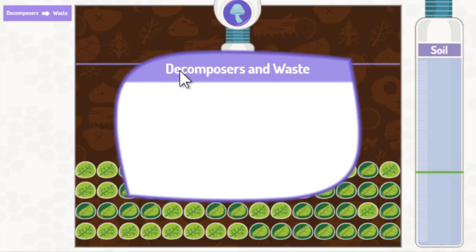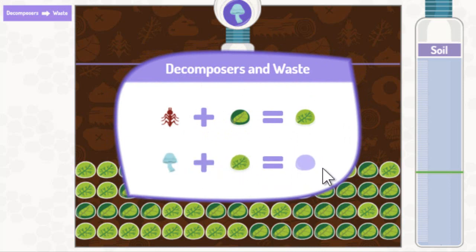Here are some decomposers. A decomposer called a leafcutter ant chews up dead leaves to make leaf pulp. Mushrooms, also decomposers, break down the leaf pulp into rich soil for the jungle.